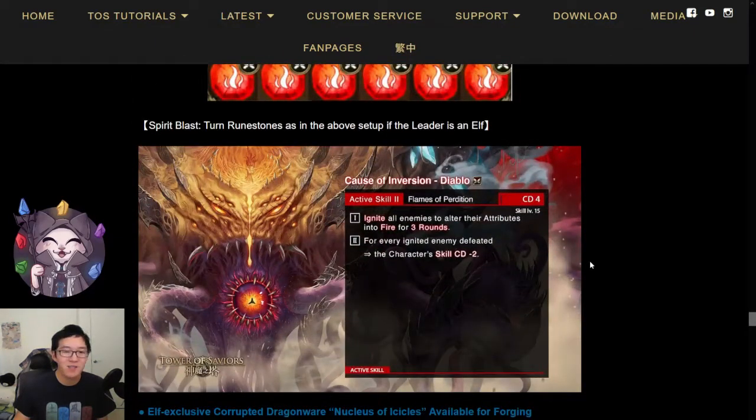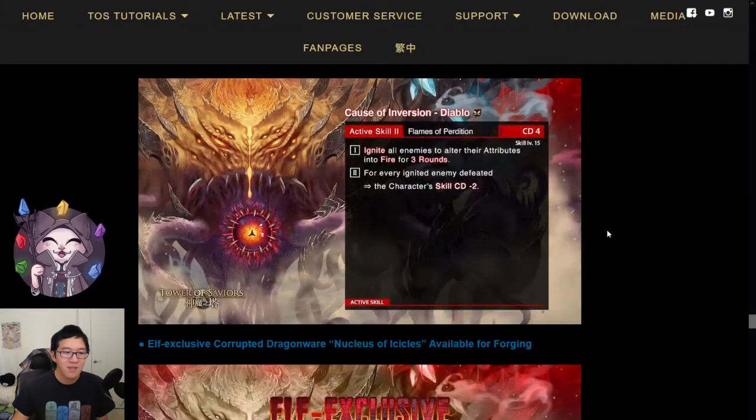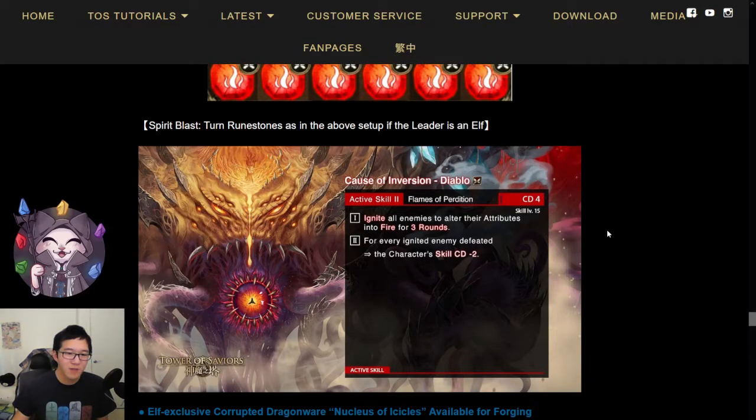Now let's take a look at his second active skill. It's a CD4 active skill that ignites all enemies to turn their attributes into fire for three rounds, and for every ignited enemy defeated, the character's skill CD gets reduced by two. Having a CD4 ignite is going to be really, really useful, and you ignite all enemies for three rounds, which means you can activate this at the end of three rounds to ignite the enemy again if you haven't killed them yet. However, igniting enemies is most useful when you need an ignite shield or to give a status effect to the enemy, but those don't happen too often in stages, so you don't really need that CD4 ignite on Diablo.